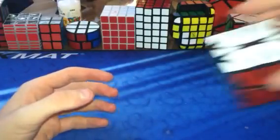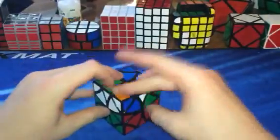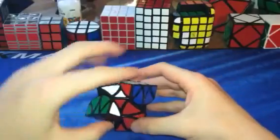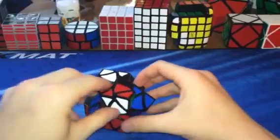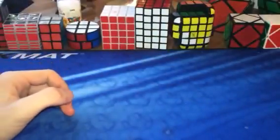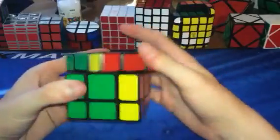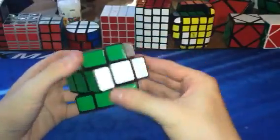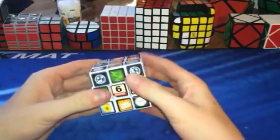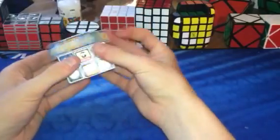Then we have a Lan Lan Curvy Copter — everyone knows the drill: it's an edge-turning puzzle that can jumble, and you can shape-shift it as well. Then we have one of my favorite puzzles — the Oscar van Deventer and Witeden Mix-Up Cube. It's a three by three but does moves that shape-shift it, switch centers and edges, and it can get into a pretty big mess that you have to reduce. Then we have the worst cube in my collection: the iCube. It just sucks and is a bad puzzle.